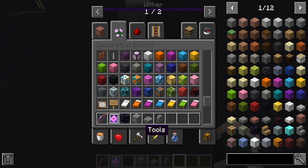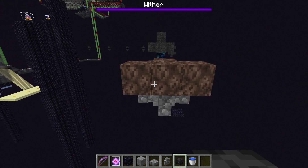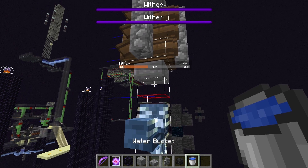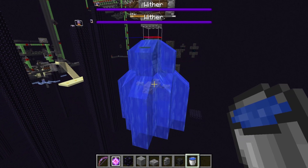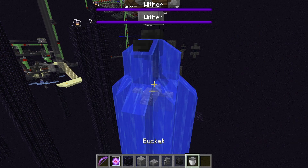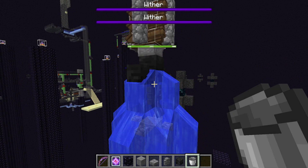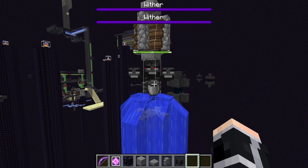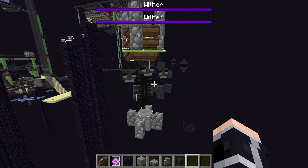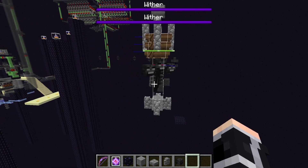Now take the water and the skull. Place one water bucket here. Wait for the explosion and remove the water. Then break this slab and you have a completely safe Wither.